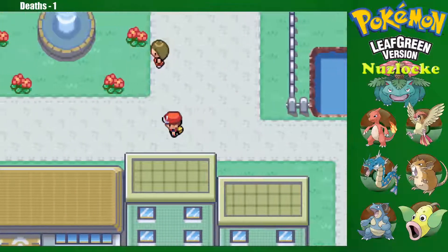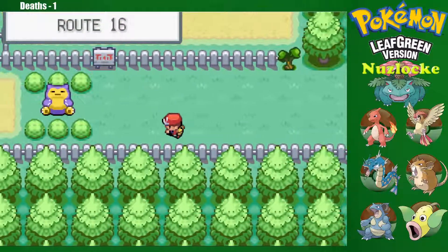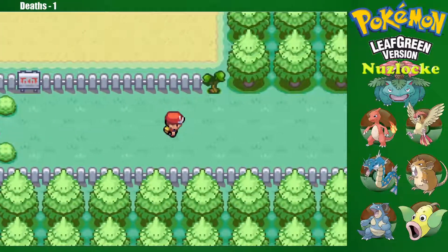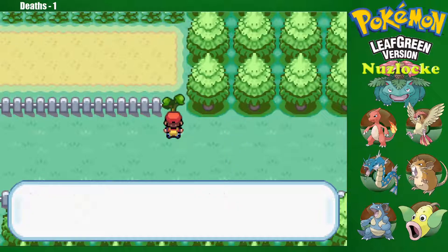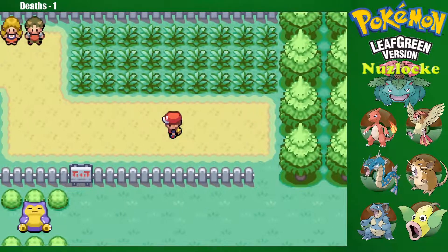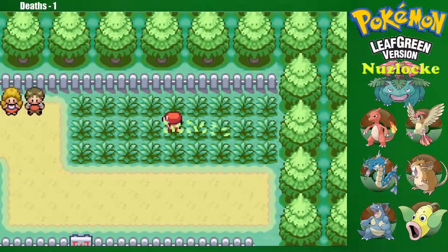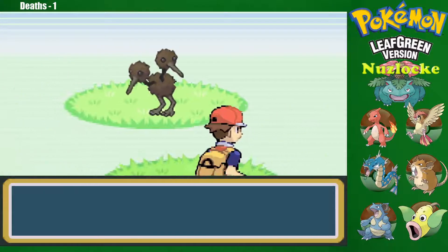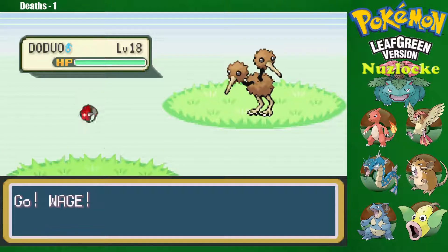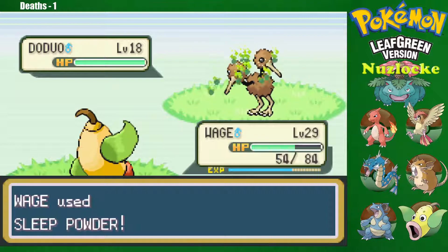Alright, there's a guy up there we can't talk to, and over here there's a Snorlax. But we can go up here actually. And this is Route 16 — this is new grass! What can we get? A Doduo! Okay! Sleeping Powder, and we have some Great Balls left. Maybe I should have bought some more.